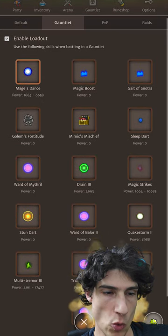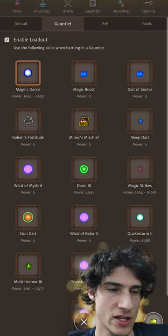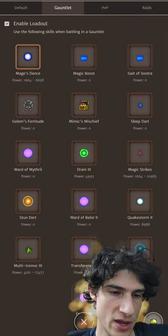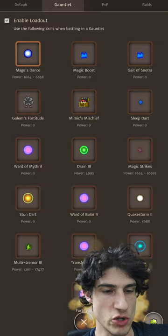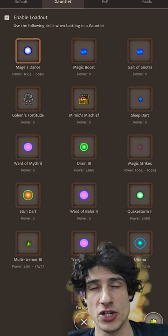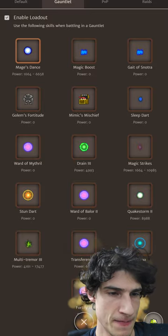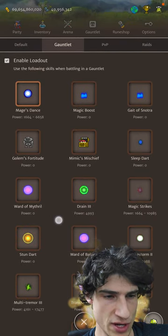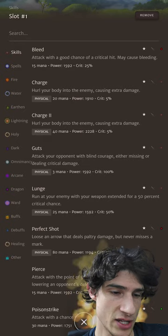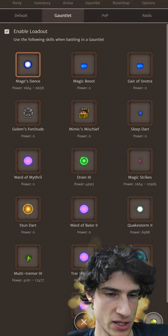Ward of Mithril is actually the only Ward skill I use. Basically, with Heretic's Life Siphon we regain health quite a lot, so we don't necessarily need 100% Ward absorption. Pair that Ward of Mithril with Transference 2, which regains Ward at really healthy rates. I use Transference 2 over Transference 3 because I have more than enough damage with Transference 2 and it costs less mana — and they both regen the same amount of Ward. Then Stun Dart, Drain 3 — when we do get low on health, Drain 3 knocks something out. It's Elementalist damage, like Mage's Dance. Then we've got cheap Magic Strikes just to finish off stragglers.